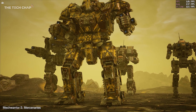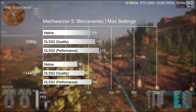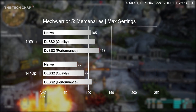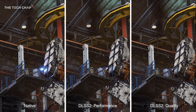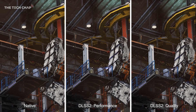Next up is MechWarrior 5 Mercenaries, which actually offers DLSS 2 but without ray tracing. Compared to native 1440p, I got around 41% higher frame rates using DLSS performance mode. However, 1080p results weren't as exciting, with only a 7% increase using performance and about the same as native res with quality mode. Native 1440p and both DLSS 2 modes look pretty similar here. If we zoom in, we can see how DLSS changes the particle effects from the welder, making the sparks much more dramatic looking, but here we can see some slight artifacting from DLSS trying to interpolate between pixels.